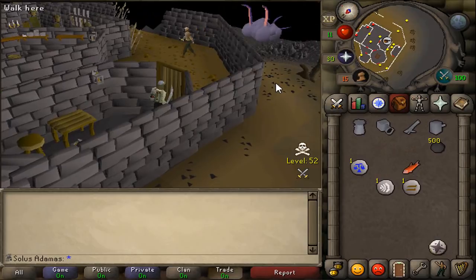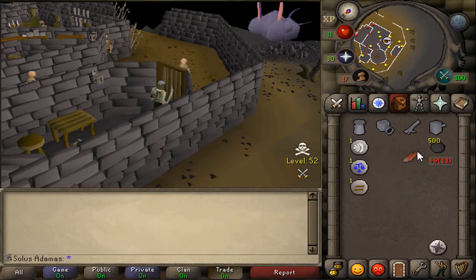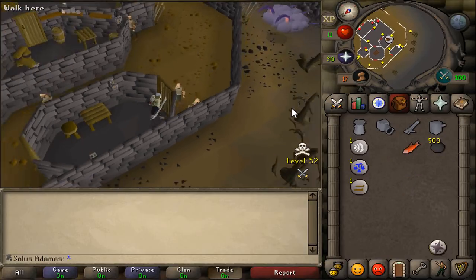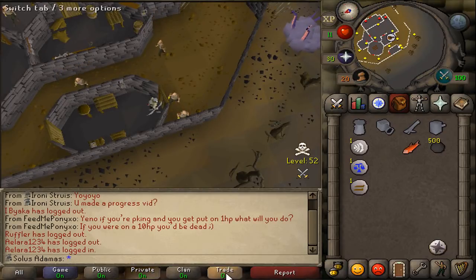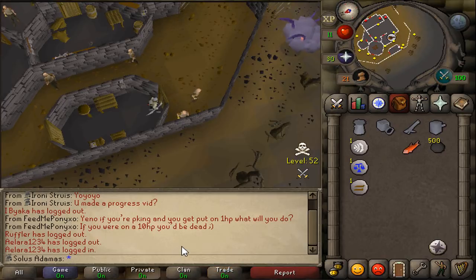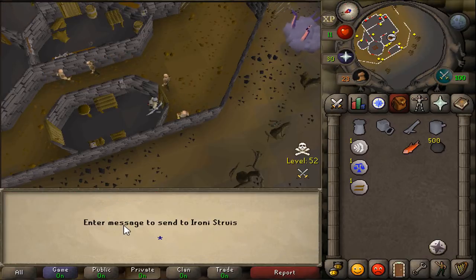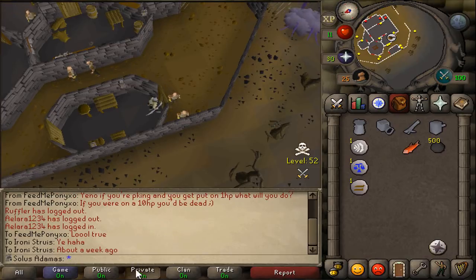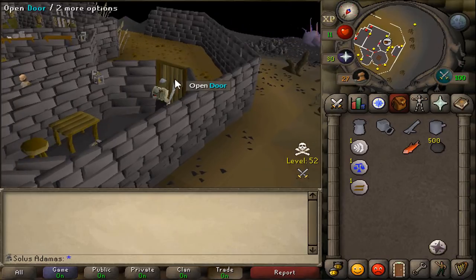Now for luring the Chaos Elemental. Rogue's Castle is kind of your safe haven for this method. It almost completely protects you from the Chaos Elemental, except in rare occasions where it sneaks around that wall. Also, you can go inside this little building here — this will protect you from most PKers and hopefully you'll have time to logout before they reach you. The luring method is basically just waiting until the Chaos Elemental is out of sight, then going to the location two steps north of the tree, placing your cannon, firing it, and coming back inside Rogue's Castle.